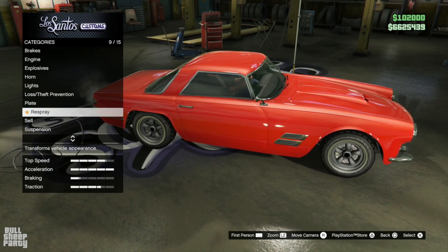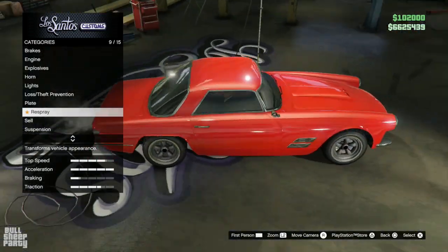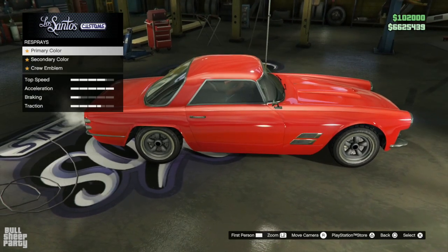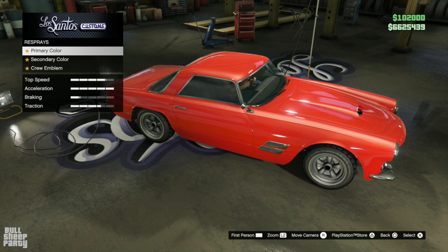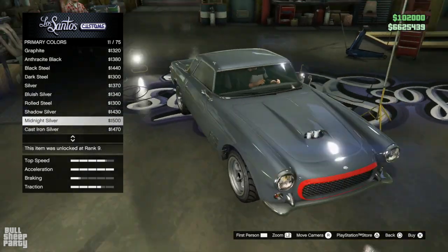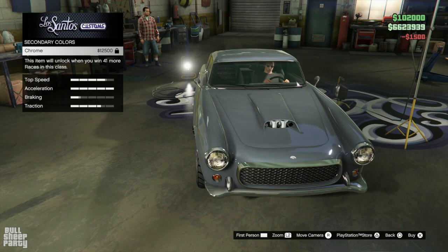Literally, this is the worst customizing car I've ever seen in GTA Online. You don't even have liveries — which I usually hate — but I'd welcome them this time. At least it would have been something. We can customize the license plate color, the wheels, put tint on the windows, and respray the vehicle. That's it. The viewers of the Bullsheep Party voted on what color to paint the vehicle, and for this week most of you suggested Midnight Silver — which is in the Metallics category. Oh, there we go. Midnight Silver. That actually looks kind of good. And thank you to everybody who watched the poll and voted.